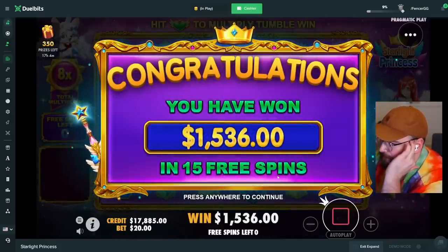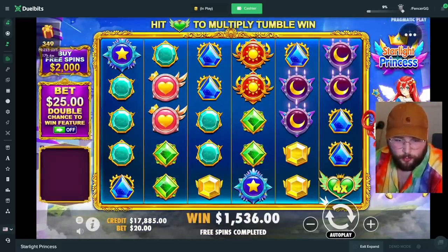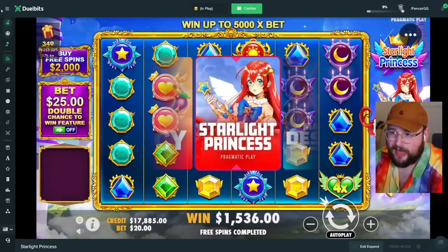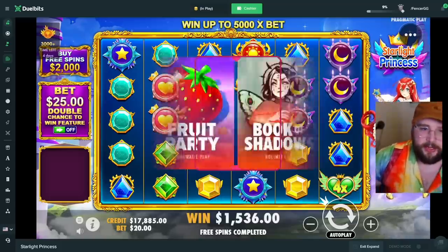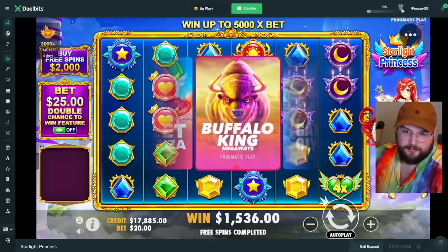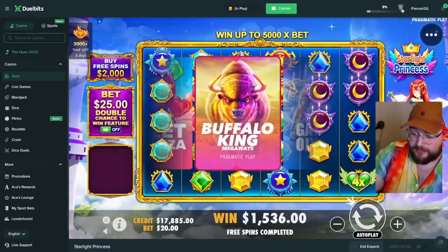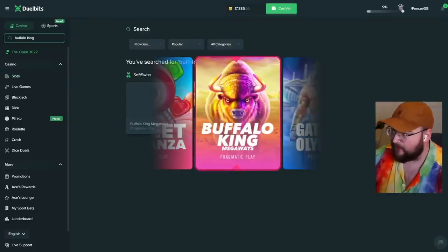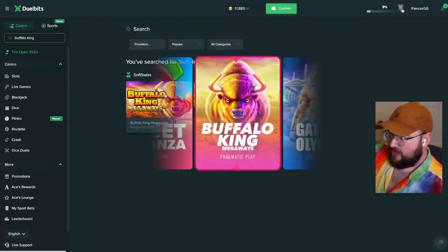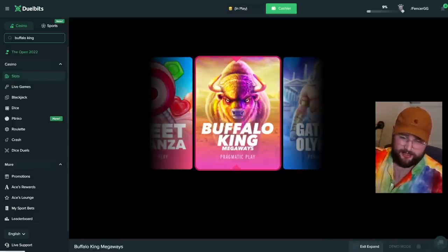That could have been a lot worse but also a lot better. Let's do one more — I'll do a big buy regardless of what the wheel says. Buffalo King Megaways — that's weird. I actually like this slot, I'll do a four thousand dollar buy. The last time I did a 3k buy it paid like 15k, so I got some love for this slot.